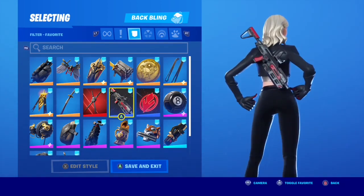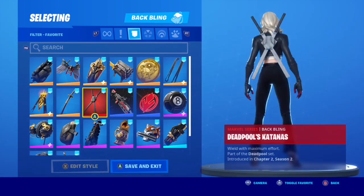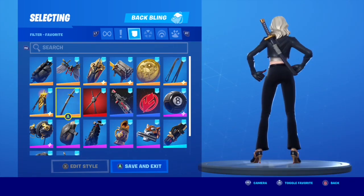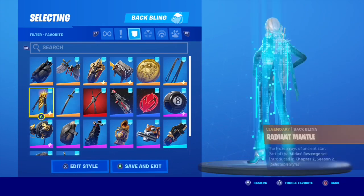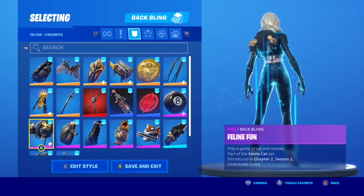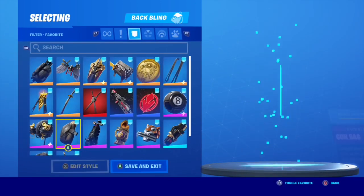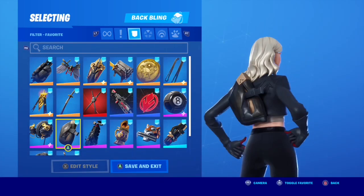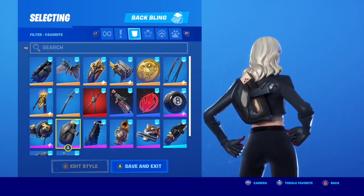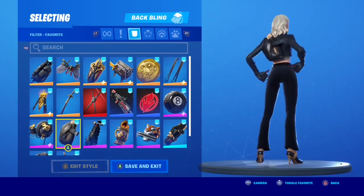She looks like someone you don't want to mess with — she looks scary. Deadpool's Katanas, obviously just all black — you'd expect that. Wolf Pack looks pretty good; the gold almost goes with the bronze and it goes well with her theme. Radiant Mantle looks really good — I like the red, it's got all the colors. Feline Fun looks pretty good, though I don't have the gold style. Gun Bag — this one looks really good. That bit of bronze goes perfectly with the bronze on her, and of course you've got the black. It goes well with her theme and it looks great on her.